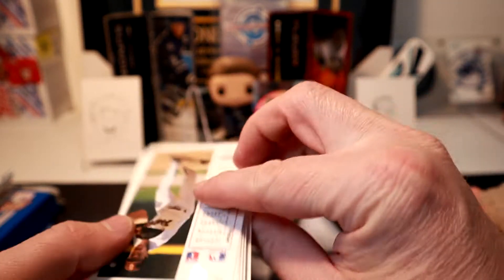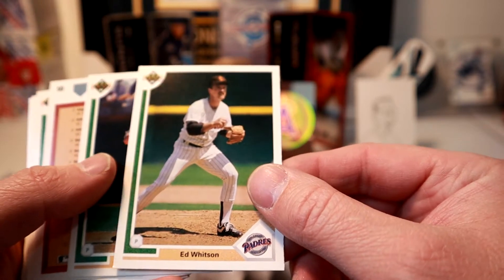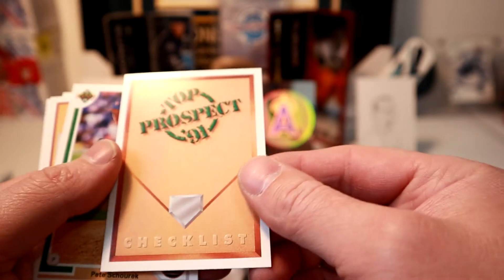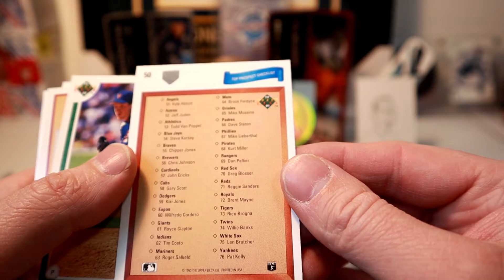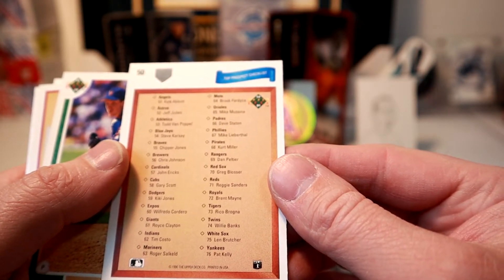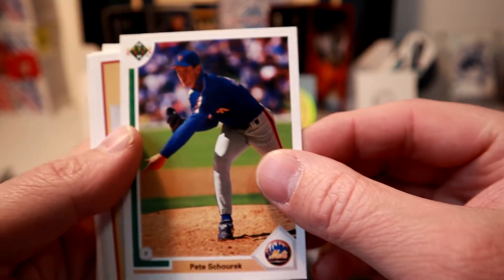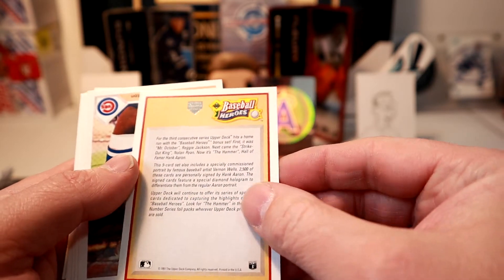You can also flatten the kinetic sand. The cards are all over the place. We got an Ed Whitson, Bud Black. Looks like we got a checklist - Top Prospects '91. Let's see if any big names are there. Mike Mussina is there. Pete Shorick. Oh, we got a Baseball Heroes card - it's just a checklist card.